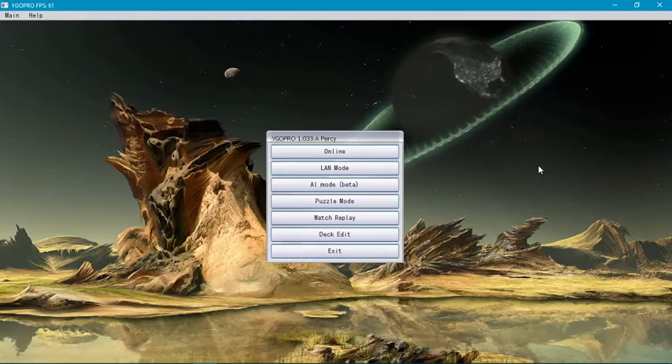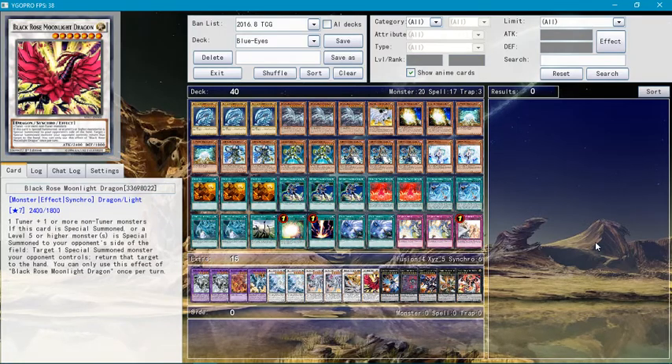I hope you guys enjoy this first deck profile I'm going to do on my channel, which is Blue-Eyes White Dragon with Aldoin Summoner. It's actually a pretty good combination — I really recommend it. To start off, I'm just going to go through all the cards and then explain the point of having each card.